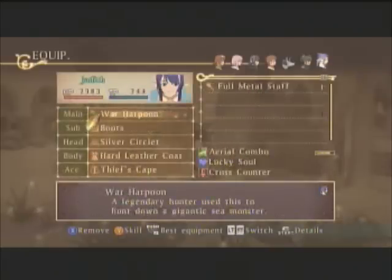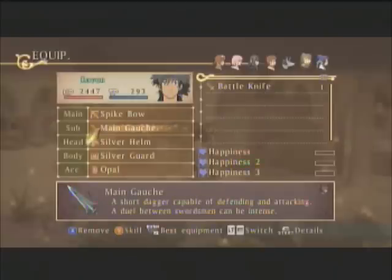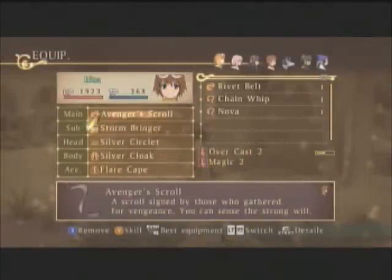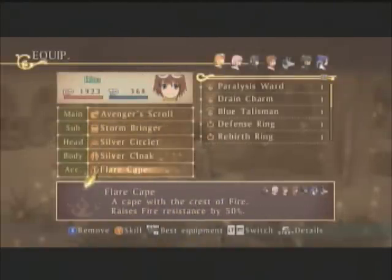The only ones I really changed: I got a new sub-weapon for Raven. It didn't increase his attack power much, but it gives him the happiness skills, which are good to have. For Rita, I de-equipped the gem that increased her fire resistance and replaced it with a flare cape. It has less fire resistance, but it increases her physical defense by over 50 and further enhances her magic defense.